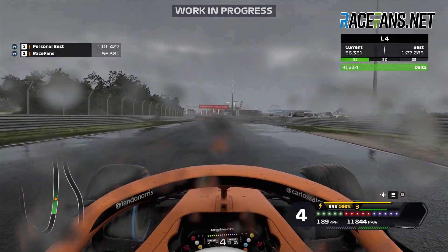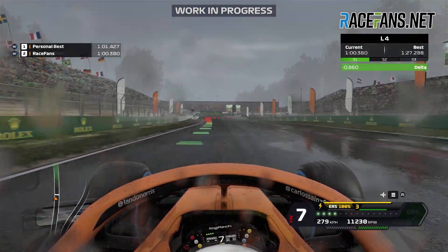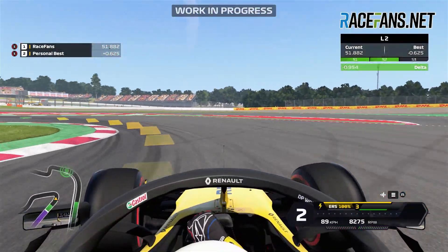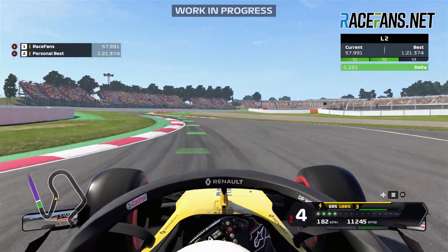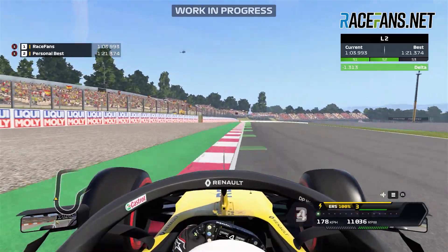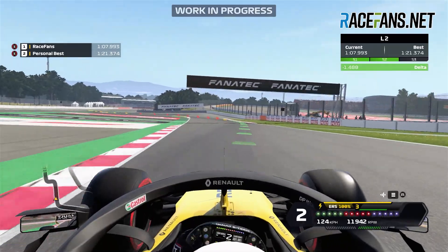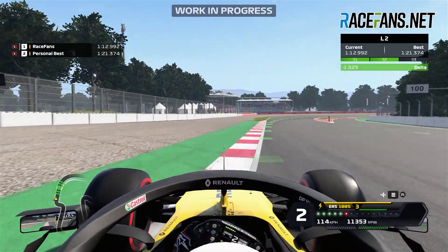We'll tell you more about Hanoi in an upcoming video. It isn't just the new tracks that Codemasters have been working on — they've also updated some of the old tracks, taking on board feedback from real-world Formula One drivers about areas that could be improved. One particular area is the last sector at the Circuit de Catalunya, including the elevation changes and the curbs around the final chicane, which you can see have been refined compared to F1 2019.